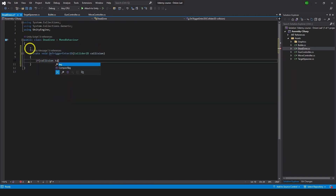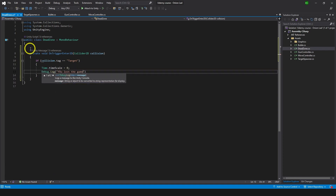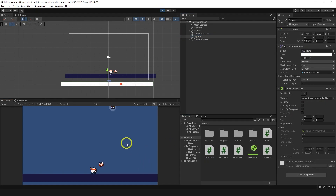In the DeadZone script, use OnTriggerEnter2D. If the collision tag equals 'target', stop the game with 'Time.timeScale = 0' and Debug.Log 'you lost the game'. Now testing - the dead zone is set as trigger. I'll try to shoot some sushi but intentionally miss one.